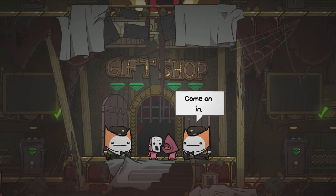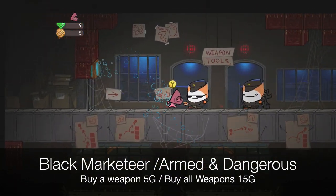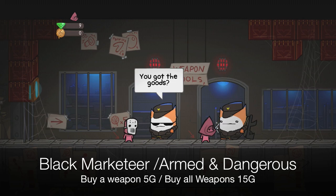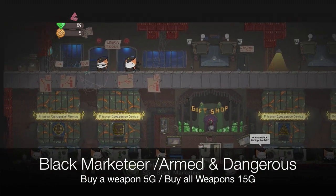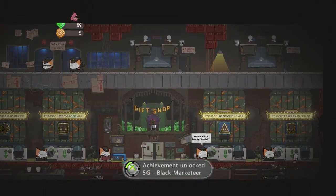Next up we have Black Marketer and Armed and Dangerous: buy one weapon and buy all weapons. You get weapons from collecting yarn balls and selling these cats, which I think is hilarious. One weapon costs five balls of yarn, and there's 13 weapons, so you're going to need 65 balls of yarn to get them all. You're going to collect that faster than you think, don't worry about it.